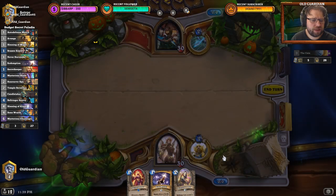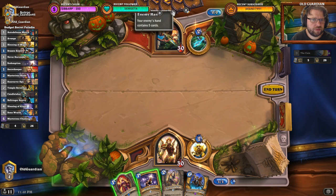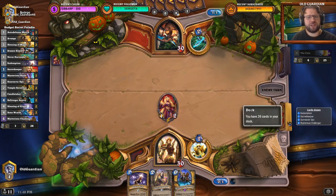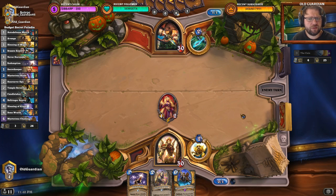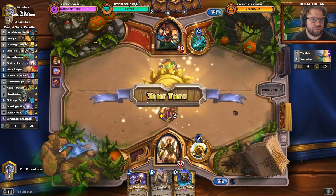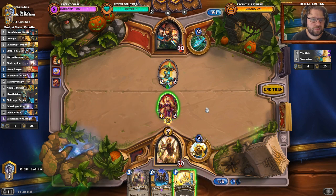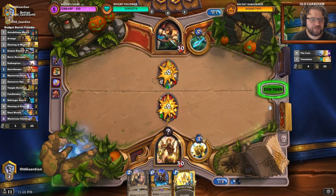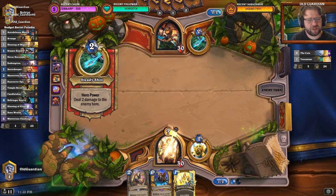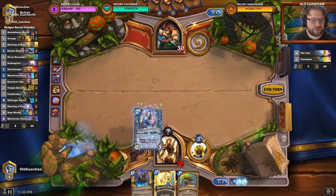Is there a Secret Keeper on one? Or Redemption on one? I need a Sunreaver Spy on two. Hunter kept three cards — that's a lot of cards. Maybe it's still Secret Keeper on one; there's a reasonable chance I top deck a secret, like one in three. I think I have to kill it. If I leave it up and he's able to deal with the Secret Keeper, then he can do a lot with that. Then we get the Sunreaver Spy out there.